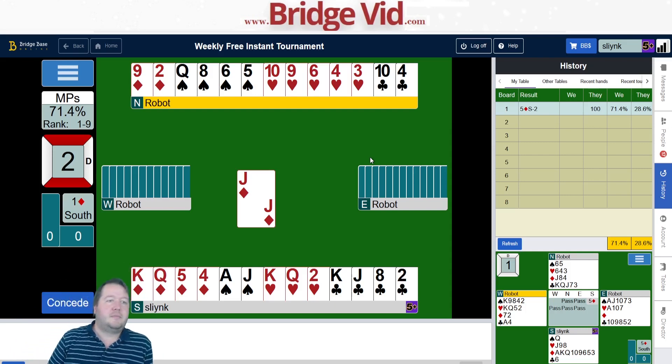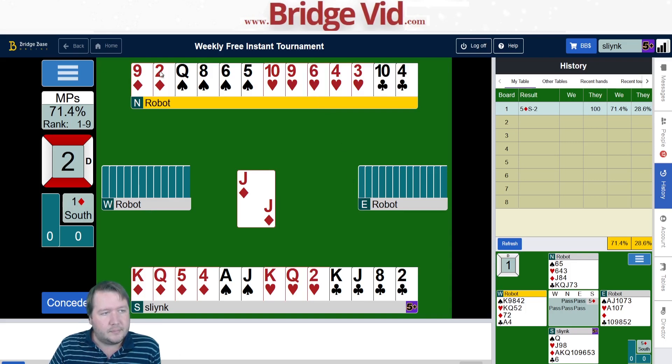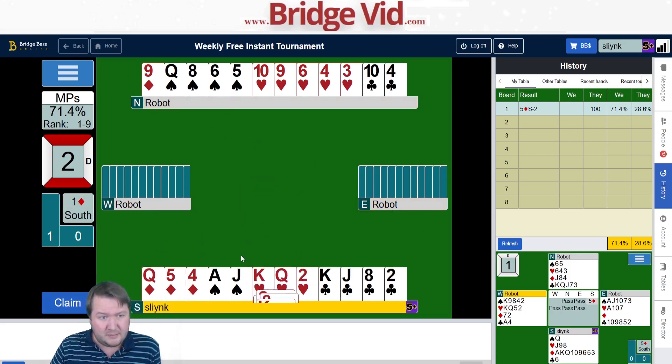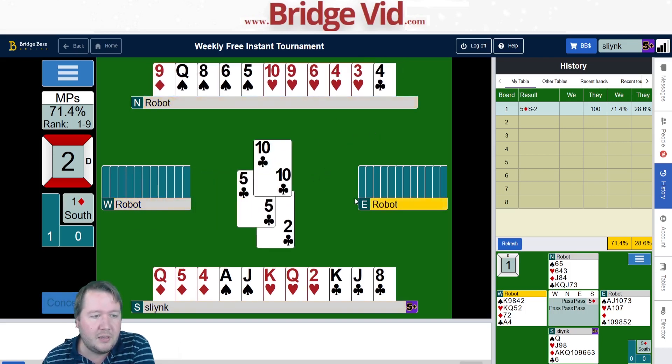Jack of diamonds lead — not really what I was expecting. The points are evenly split between the hands, we've got a heart fit. This is a passed hand. We don't have many diamonds, so whenever trumps are an issue, working on a side suit early is pretty decent. I could play on hearts hoping to set them up, or try to build tricks in clubs — play a club towards the ten, then king of clubs, jack of clubs, etc. I don't see the benefit of hearts so I'm just going to let them have some clubs.